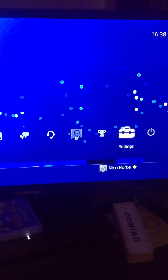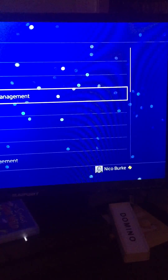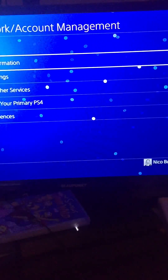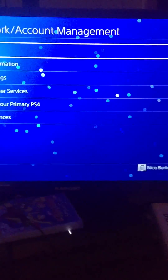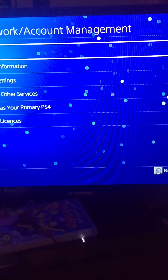So you click settings, you don't go to network — you go to PlayStation Management. And then up here it says for me 'sign out' but for you it will say 'sign in'. Click that.